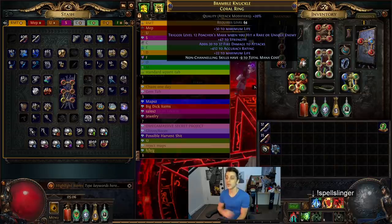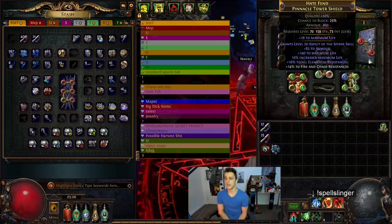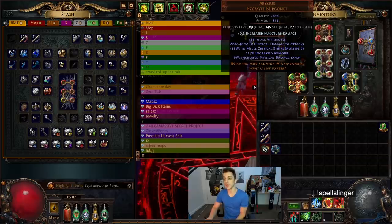Grabbed a Poacher's Mark ring with a bit of accuracy, trying to get higher life on it, still struggling. A Vulnerability base ring — though you can obviously just craft one with Vulnerability — just has some resists on it which aren't doing that much. I originally budgeted for something like the sword to cover resists, but when I got a shield, resists became a lot easier to cap. The shield was just pristine fossil spammed or harvest life spammed — three life mods in the end, pretty simple to do with that type of crafting. You can add life, remove life, whatever. Put on Aspect of the Spider as well to slow things and make them take increased damage.